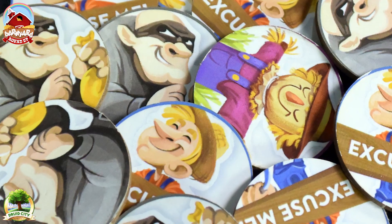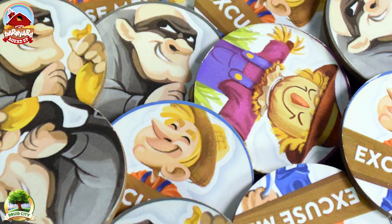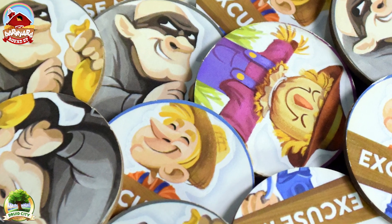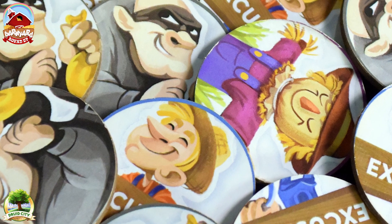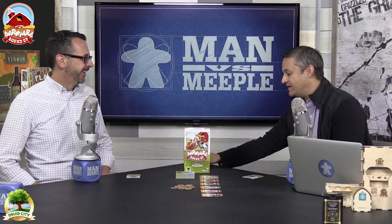The last set of components are tokens representing three different actions. There is a robber that lets you steal from an opponent by guessing what they have in their hand. There's the farmer — a very polite farmer — that lets you butt in on someone else's guess. And there's the scarecrow that chases the crows away.